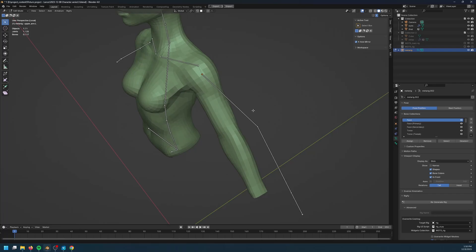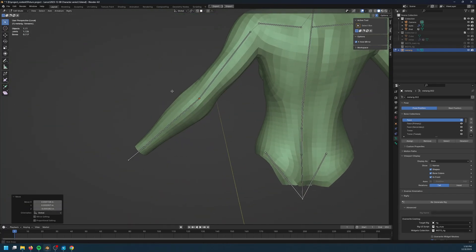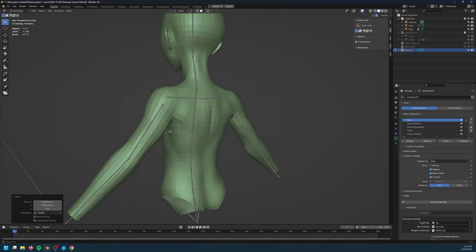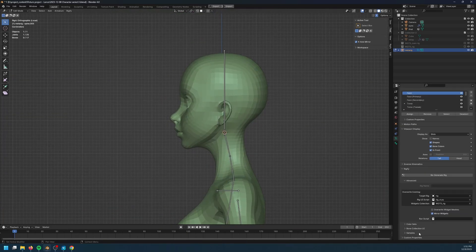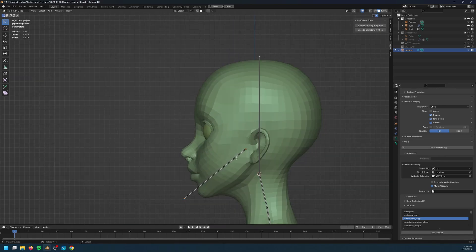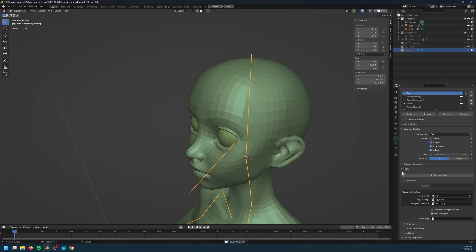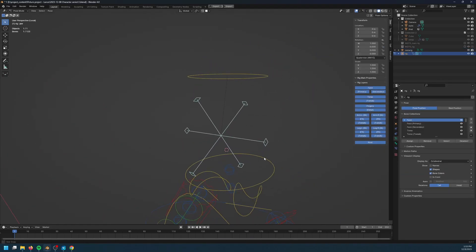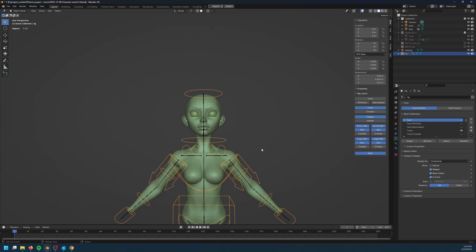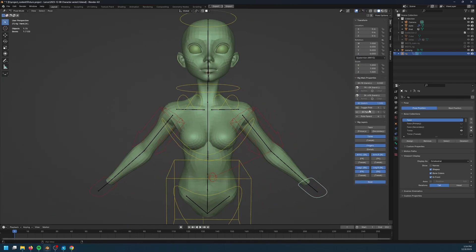For the rig, I decided to use the built-in Rigify add-on because it's actually a very powerful rigging tool and it can generate pretty much any rig for any creature. For this particular character, I will not have the face rig, the lower body, or the hands, so I deleted the face bones, the hand bones, as well as the leg bones, and then with the remaining bones I generated the final rig.